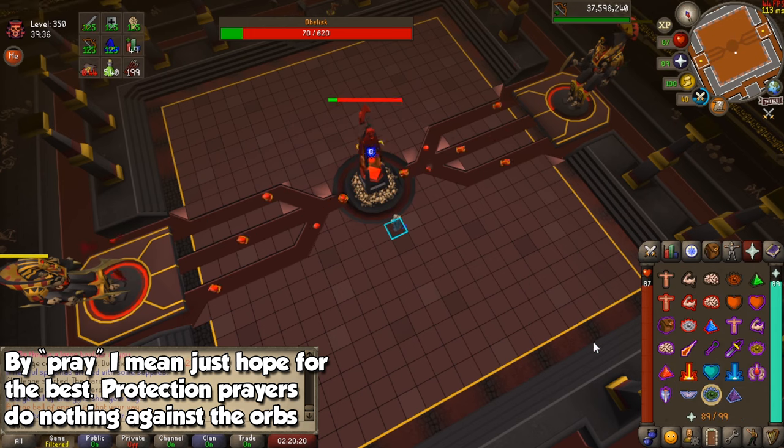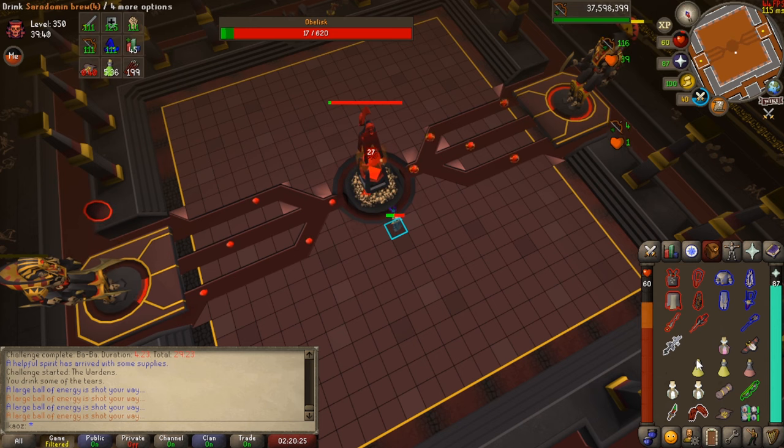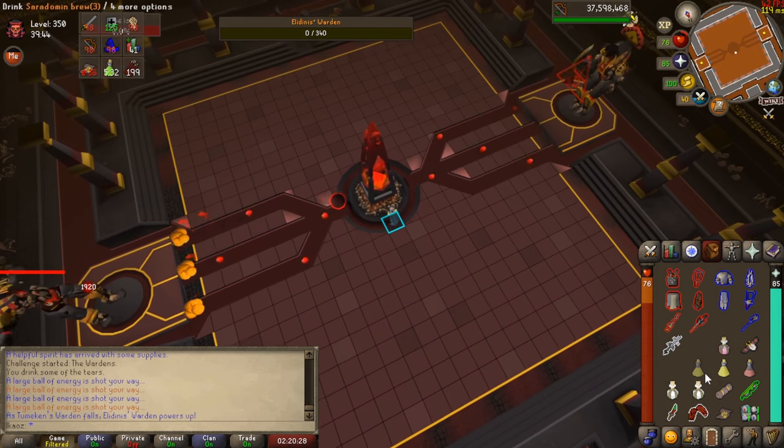If you're doing solo runs, all you can do against these balls is pray and save up as you continue to damage the obelisk. But as long as you correctly prevented the Wardens from being synchronized, you will need to rinse and repeat this process until the obelisk reaches zero health and we can move on to the second phase of the fight.